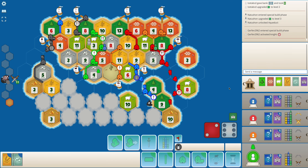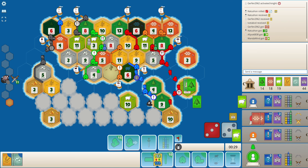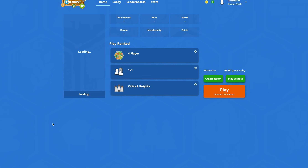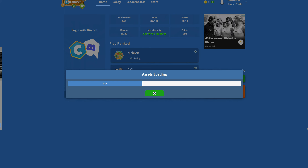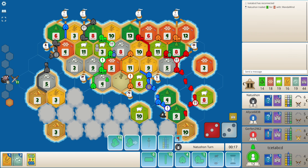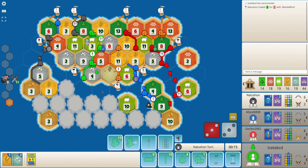Something went wrong and all these numbers disappeared — this is not the first time this has happened. I let me just try and refresh the page. That did work and fixed all the issues. The only thing is the chat and the logs go away.